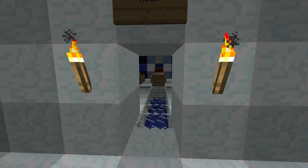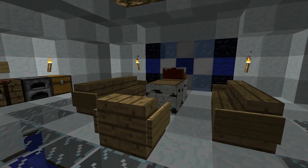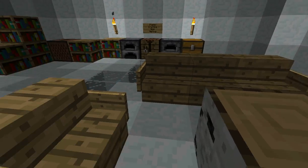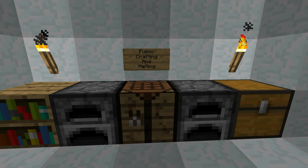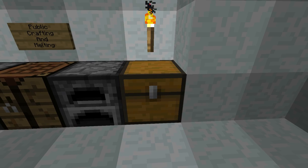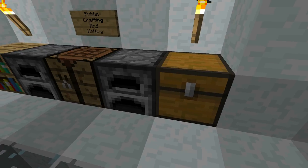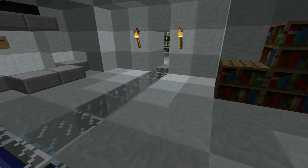This is a waiting room. It has a public cauldron — you're free to throw out your stuff. There's some cake if you're hungry. Some public crafting over here. Melting and crafting here. And this is a chest right here. I'll be throwing in free stuff from time to time, so feel free to check by and see if there's anything in it.